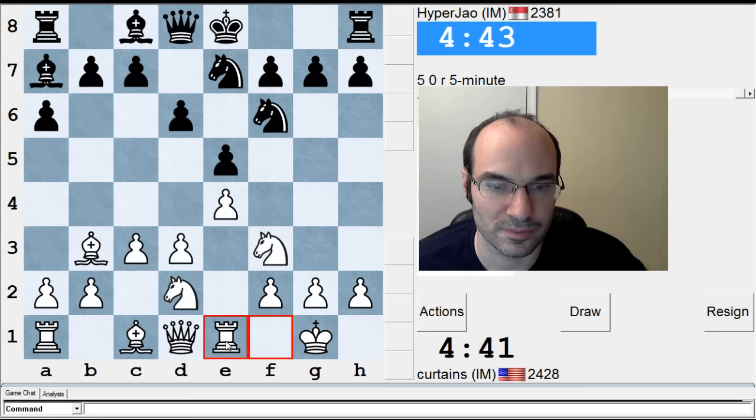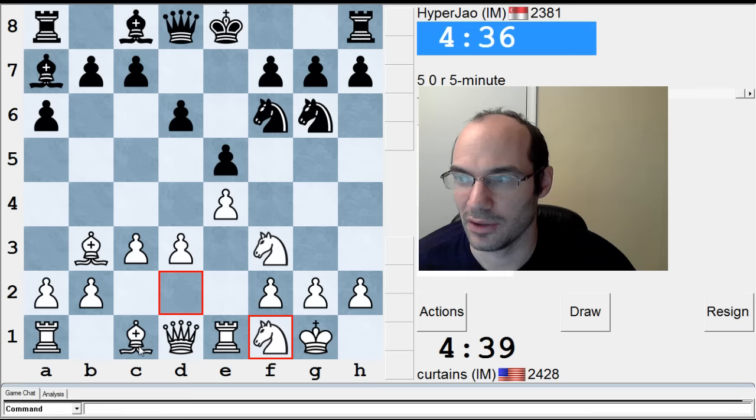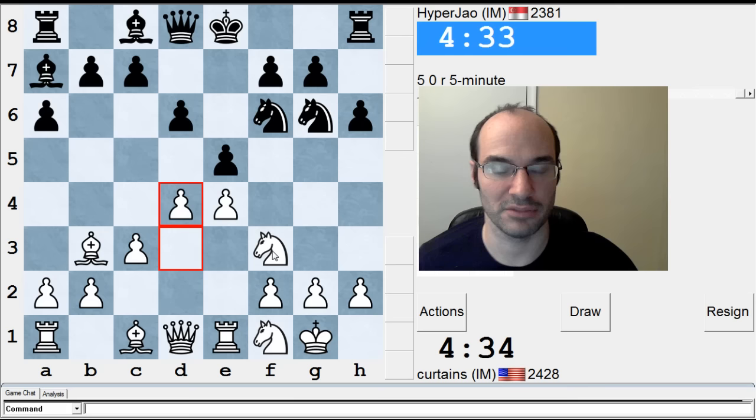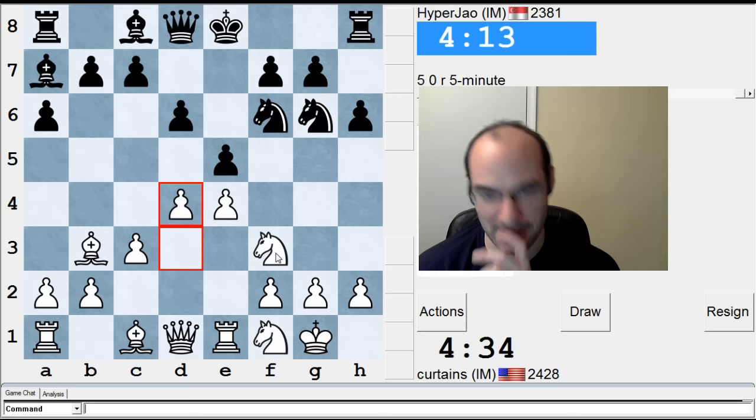All right, Rook one's fine. If knight g4, I think I could just go Rook two. Rana's watching some loud stuff in the other room. Let's go for the center. We've grabbed the center. The guy hasn't castled yet. He was trying to hope that I would go H3 so he could do some attack on my kingside, but when you haven't moved the pawns, it's very hard to attack.